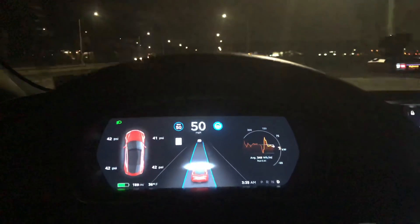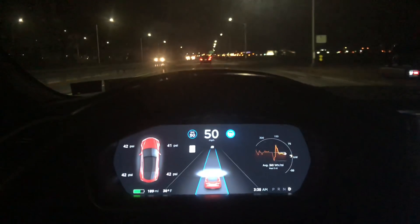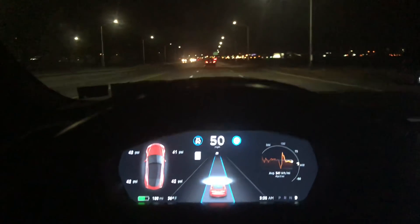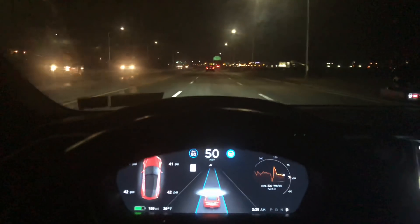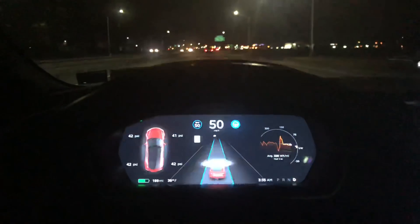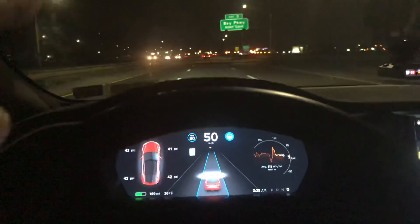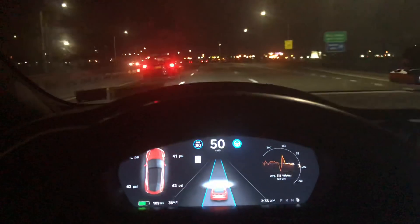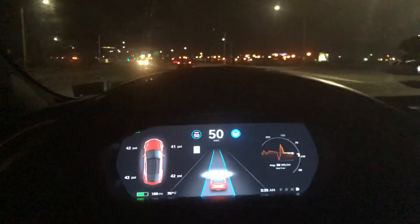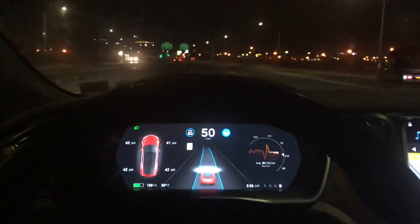I hope they don't screw it up when they do the next update. We're coming up on a hill that every single time it shakes and loses tracking, because on the hill you can't see the lane lines over it. But on the way coming the other direction it worked perfectly twice on both hills. I don't know what it's going to do now — we always have an issue with this hill.